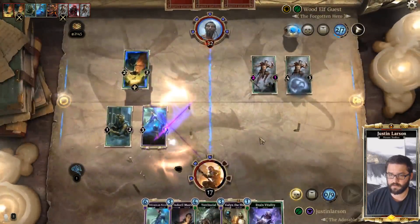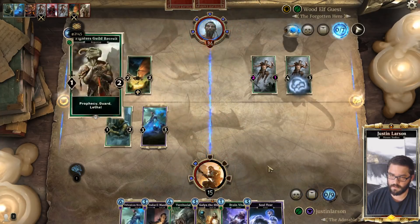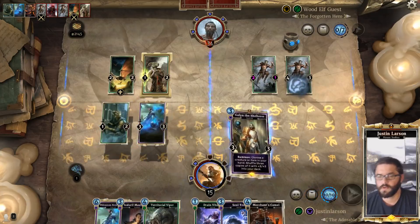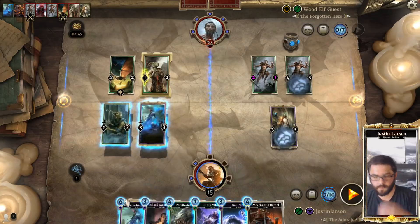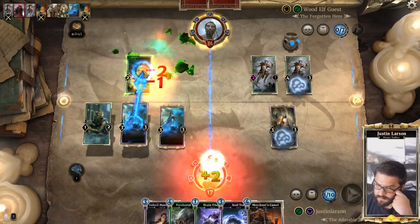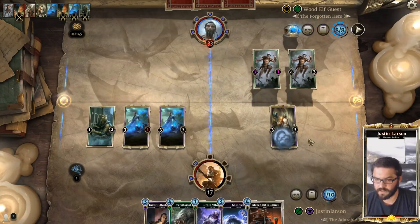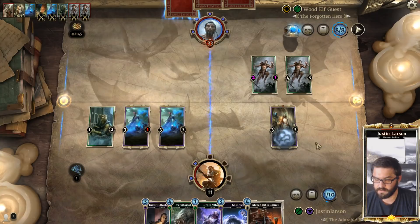Second Leaf Lurker. Soul Tear, Fighter's Guild Recruit, Camel — let's shuffle more of these in. Play a Necromancer for a Bat — kill that, kill that, kill that. I don't think we mind taking six here. It's not ideal, but we do have a Soul Tear for a Giant Bat so we can clear off that lane. The question is how big does this Monk deck go?